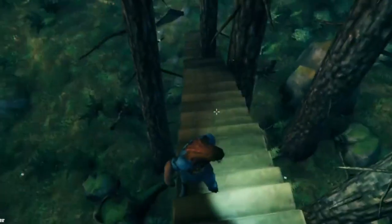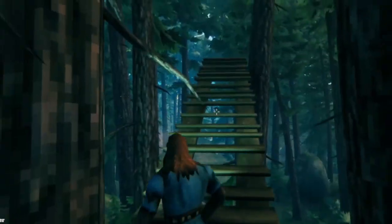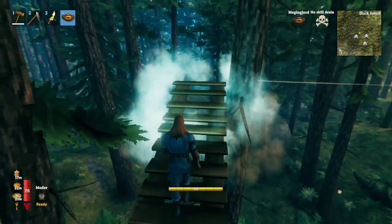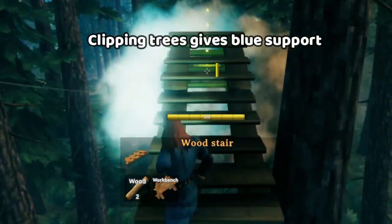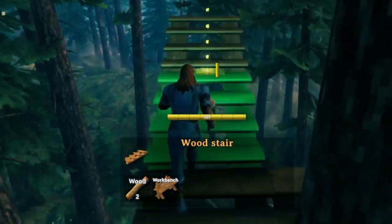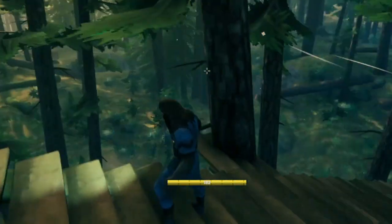You see this nonsense? You see how high this staircase is? This isn't modded or anything — this is just what happens if you clip through trees. You might think you can't go any higher because it just breaks. Well, watch this. Anytime you pass near a tree, all you have to do is clip the staircase into the tree and boom! You get more support and you can build a whole structure this way.